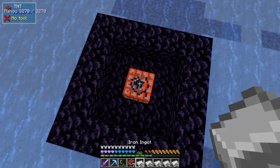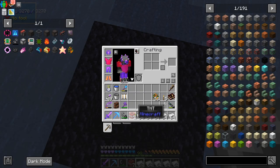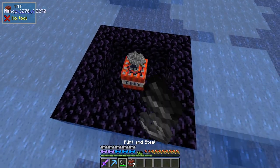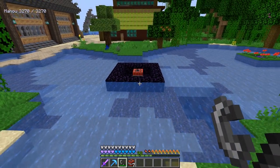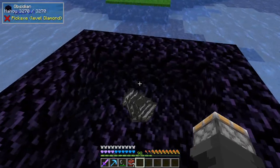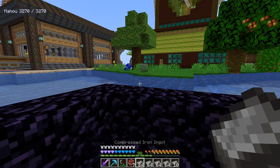You need compressed iron. So for that, in the beginning of the mod, pop down some TNT, throw the iron — regular iron — right on top of it. Take a flint and steel, light the TNT, back up. And boom, you get compressed iron ingots.